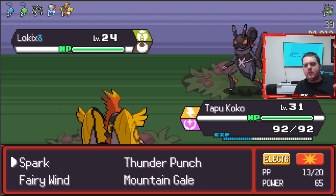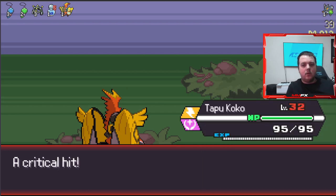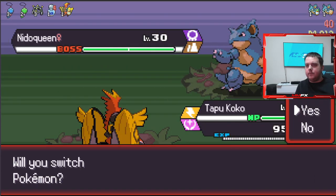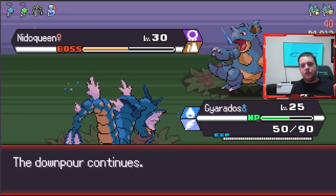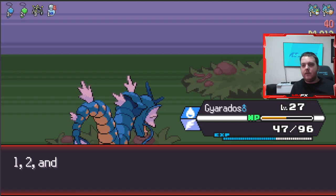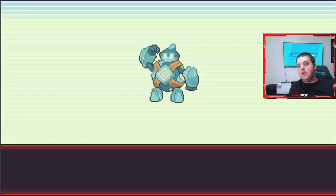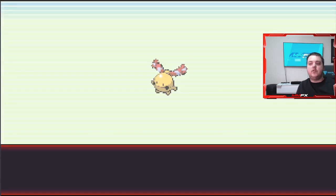Thunder Punch - that's actually big because Tapu Koko now will have a more powerful move. Needle Queen - yep. Now we've got Waterfall, this is just a breeze. We do need Dragon Dance which should be coming soon. We got an egg hatching - it is not a shiny. Qwilfish - not a shiny either. We do get candy from this, which I'm really interested in; we need to lower the cost of some of these mons.